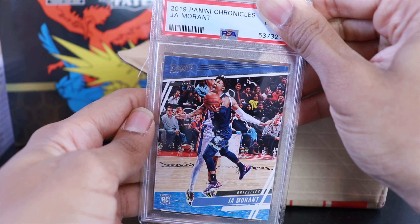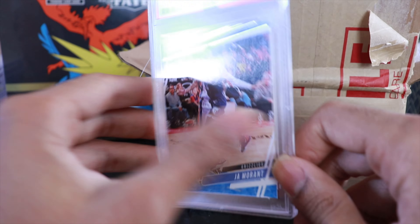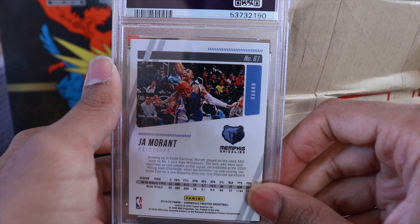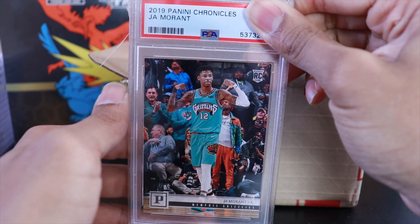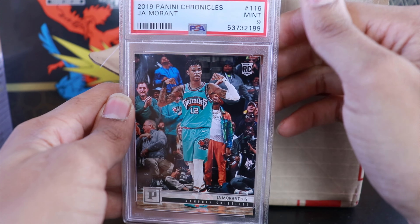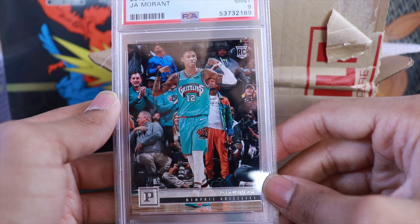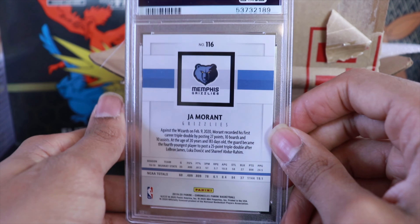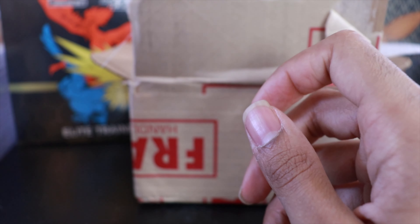A guy I do believe in from the NBA — we have Ja Morant, Panini Chronicles. And we get a Gem Mint 10 for Ja Morant. We'll definitely take that. Another Ja Morant Chronicles rookie right after it, and this one comes back with a 9.